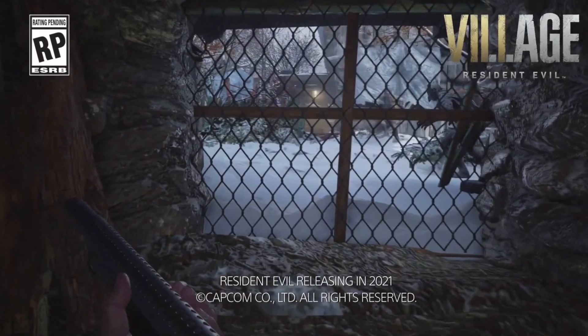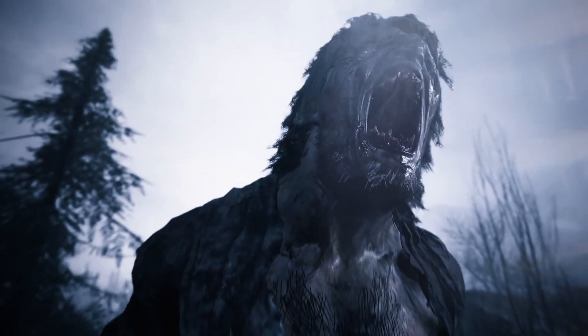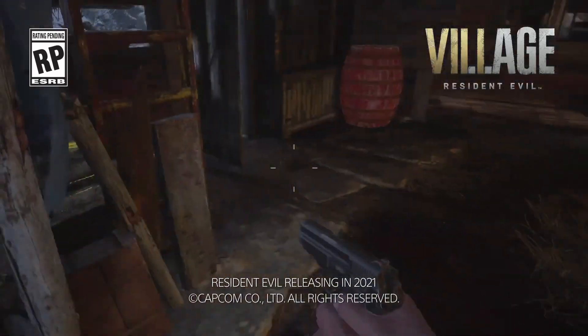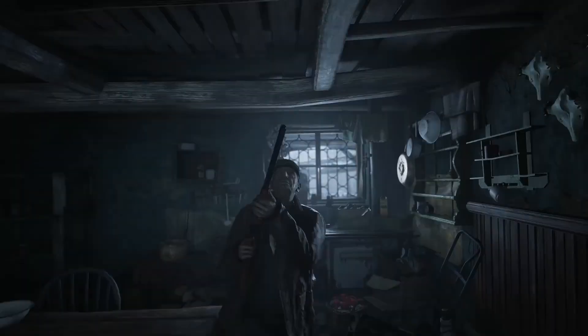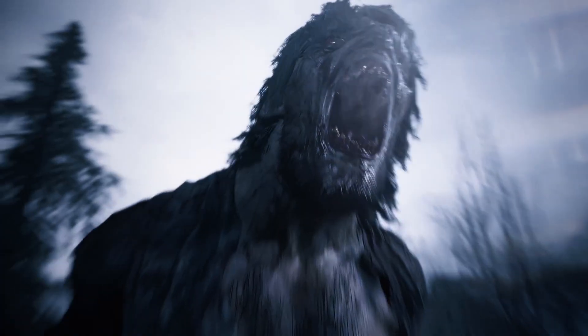We also saw what looked to be a new shotgun we haven't seen in the trailers before. I imagine these werewolf enemies would need some decent stopping power from a shotgun to slow them down and eventually weaken them so you can deal more damage. Since these are werewolves and essentially canine creatures, it would be pretty cool if they can actually sniff you out while you're hiding. I think a cat-and-mouse mechanic would work really well here — the player might have to choose whether to hide or take on the enemy head on, depending on whether they want to conserve ammunition or take out creatures before they reappear later.